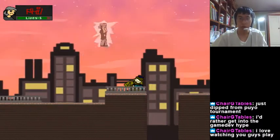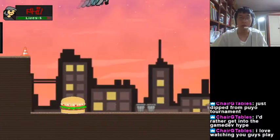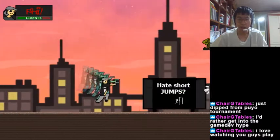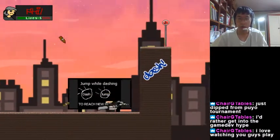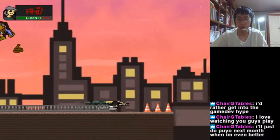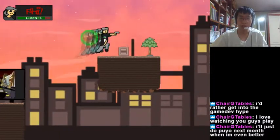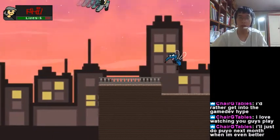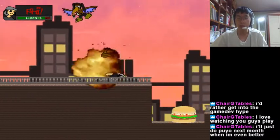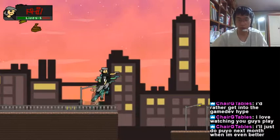By using dash you can adjust your height, and this jump is higher than a normal jump. So in Mission 1, it's very easy. You just have to go through killing all the enemies, and sometimes just getting hit is faster than killing them.